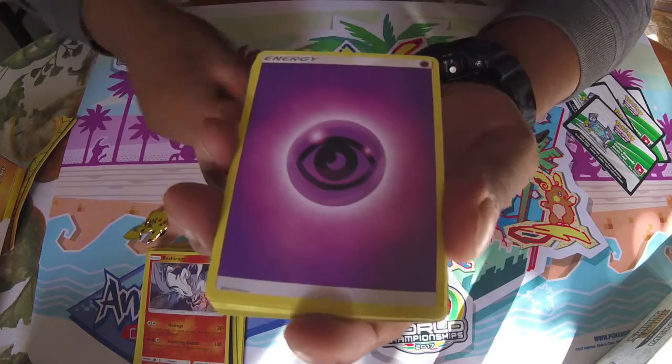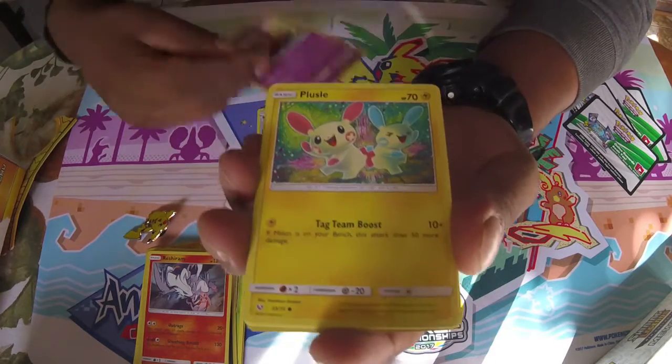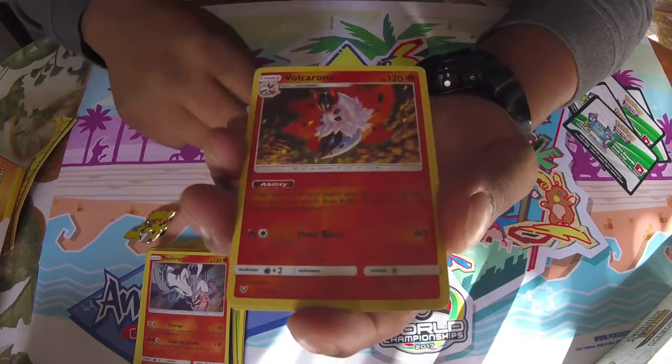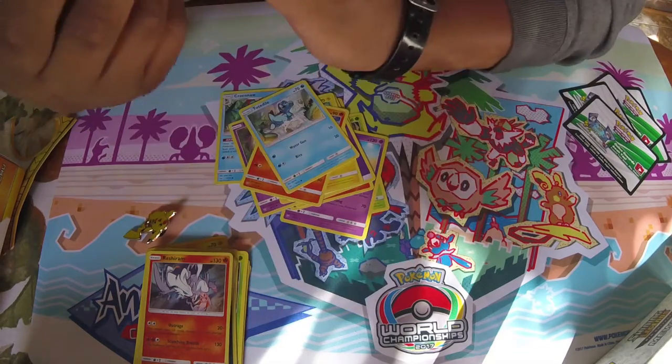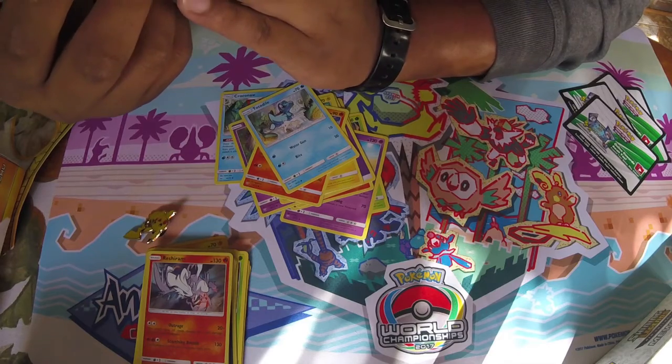Another Incineroar, a Psychic Energy, a Croconaw, a Jynx, Plusle — yay! A Torracat, a Totodile, and a Turtonator with Heat Cycle — once during your turn you may have your opponent switch their active Pokémon with one of their benched Pokémon.